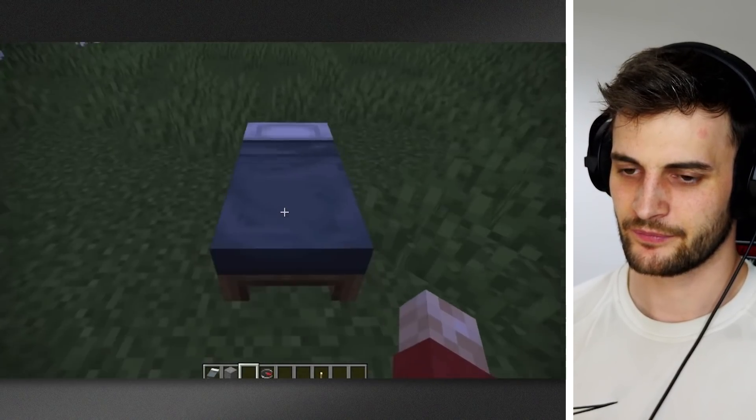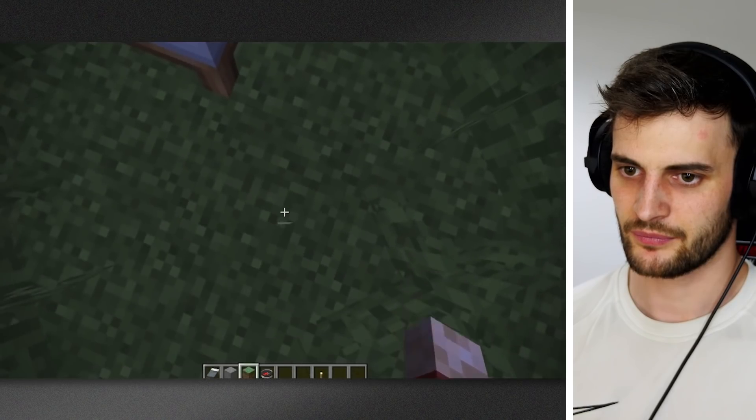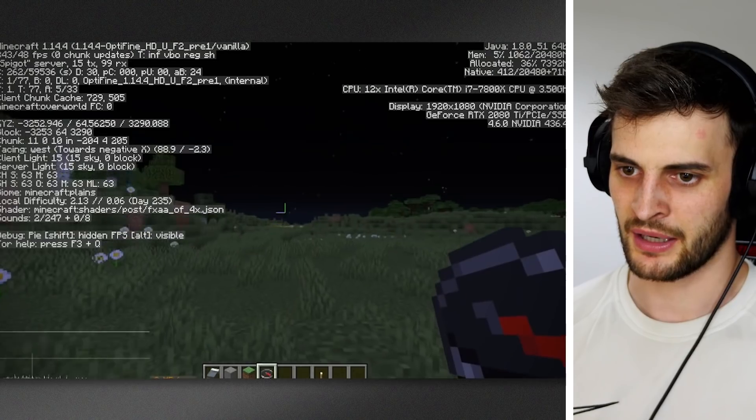When you have a bed and you sleep in it in Minecraft, when you leave the bed, you always end up at this block here. Now, that is always west. So that's what it is — that's how you decide. You always need to be west of where you put the bed. I might make one of these.